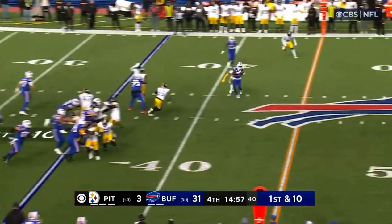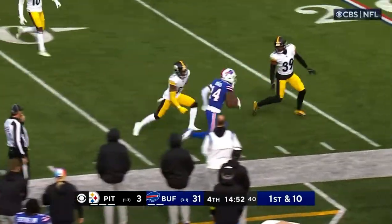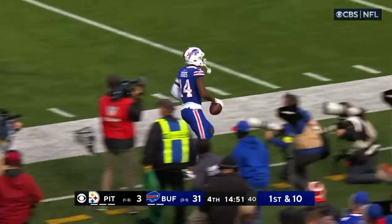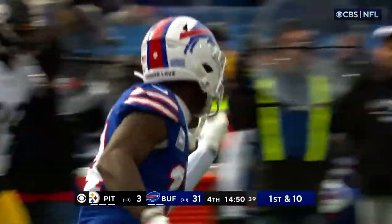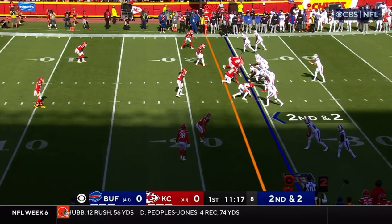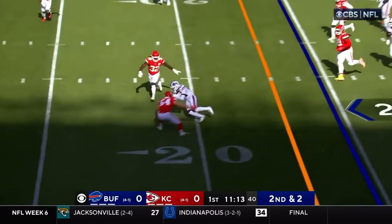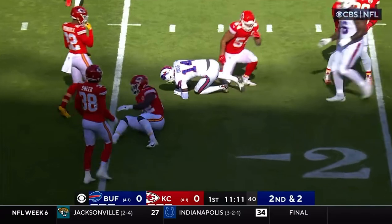Josh Allen's still out there as he completes it to Diggs. Diggs cuts it upfield and high-steps it twice. That's going to be enough to put Josh Allen over 400 yards passing for the game. Here's the second and two — Allen has the first down as he goes underneath to Diggs.